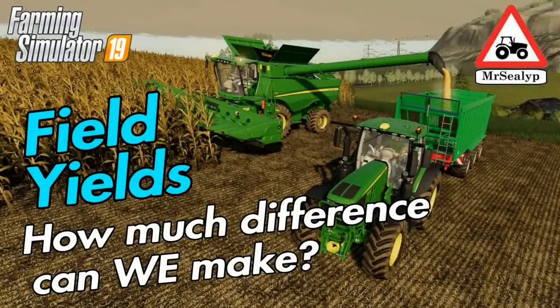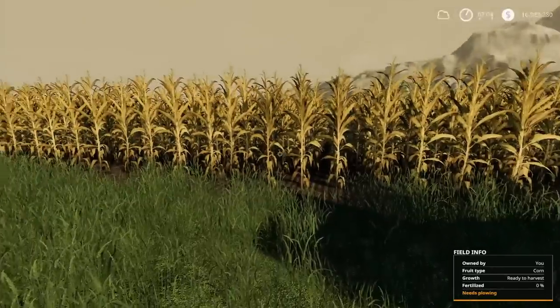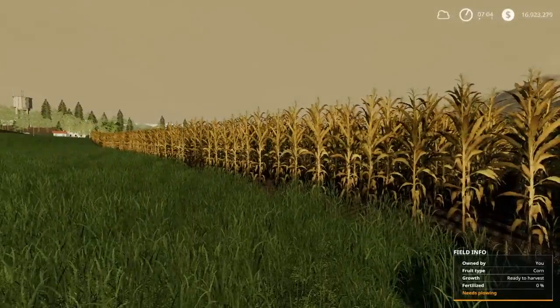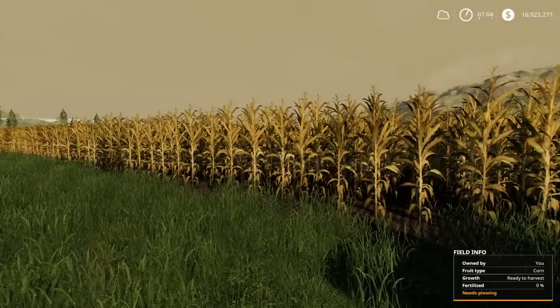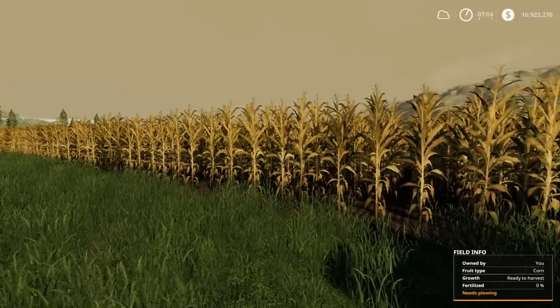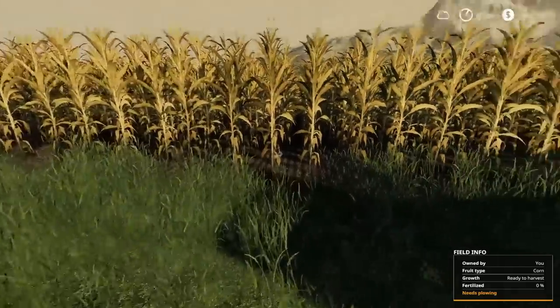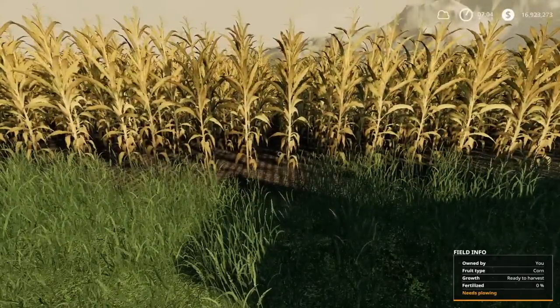Welcome to a Farming Simulator 19 Guide to Assistance video. I'm on Felsbrunn and we're going to do a yield test. I did a video on improving yields but I didn't actually go into specifics on the yields themselves and what you got for each of the different things, so that's what I'm going to cover in this episode.